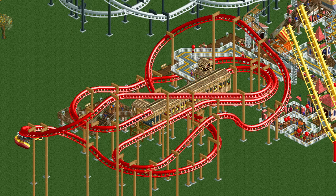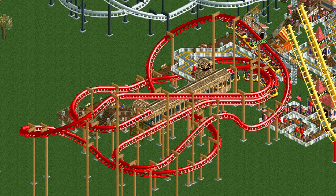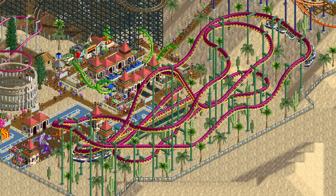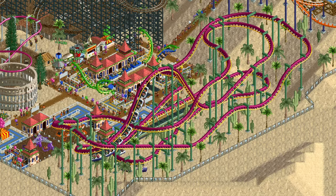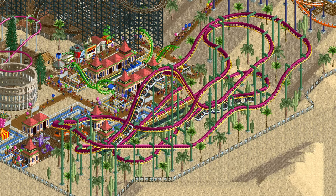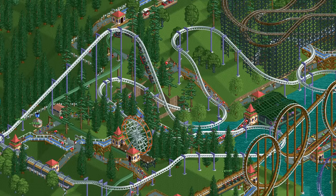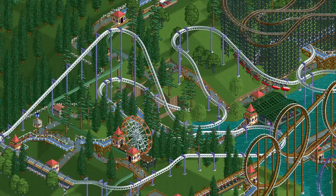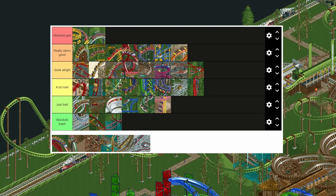The swinging suspended coaster has the highest nausea rating in the game along with the multi-dimension coaster. It also has incredibly long trains, which is a curse and a blessing — you need a very long station to accommodate them, but they are useful for building super steep lift hills. It doesn't have banked turns at all, and even though it swings that doesn't change the lateral g-forces it generates, so you need to be really careful. Because of that and the other things, I can only place it slightly higher than the multi-dimension coaster.